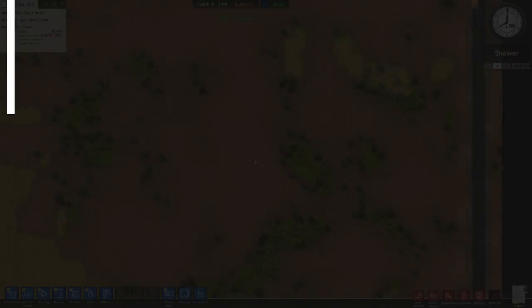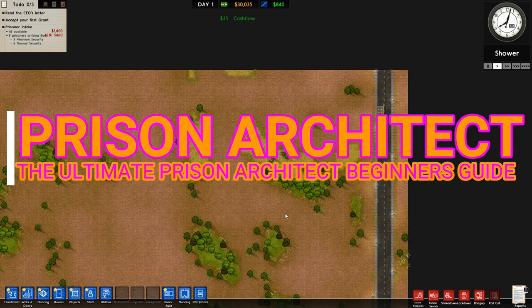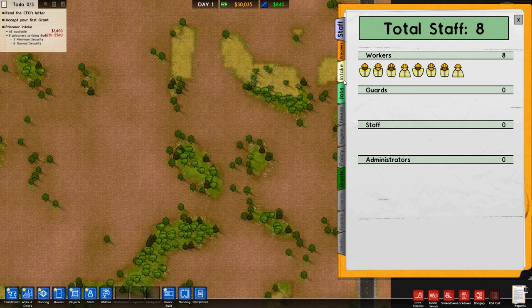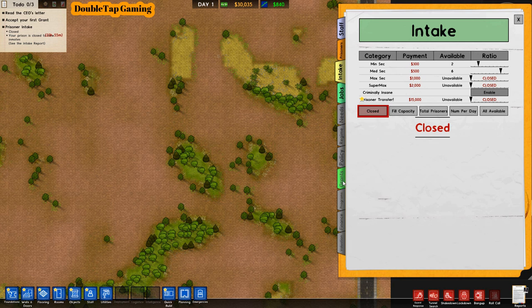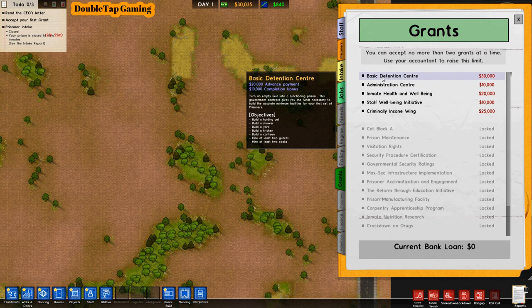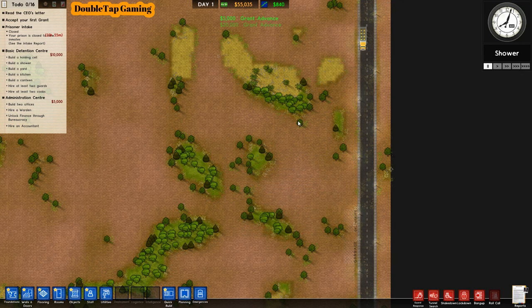Welcome everybody, Double Tap here, and today I bring you the ultimate Prison Architect beginner's guide. First things first, hop into your reports, go to intake and set it to closed because we do not want any prisoners coming before we have a prison built. After that, go to grants and grab the basic detention center grant as well as the administration center grant — these are basically the beginner jobs you'll have to do anyway.